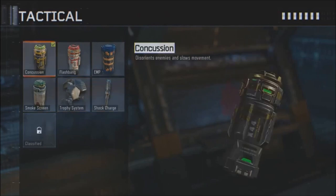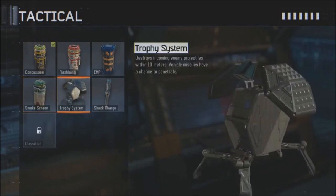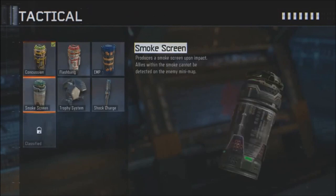And of course, the longest return of all time — the Shock Charge. It's finally back. It's been since the original Black Ops, and we finally get to see it again. It's a great piece of equipment because it lets you know where people are coming from. It should shock your opponent for a good two seconds, then they can run again. And the moment they slow down, you get a chance to kill them.